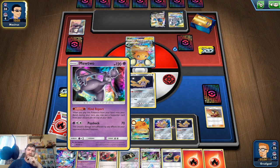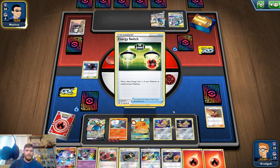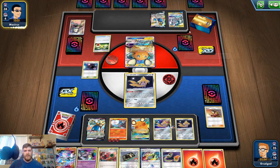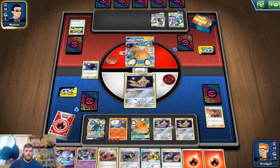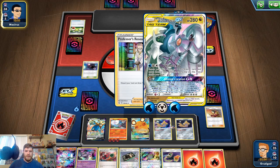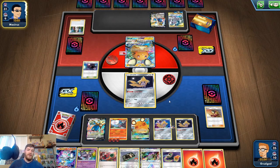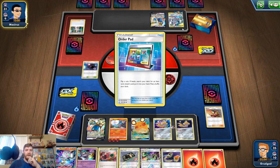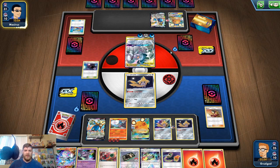So they're going to Altered Creation — which means they don't get to attack, which is perfect, which means we can knock them out for three prizes. They are 280 HP so we need six fire energies. We got two, and the Fiery Flint. We're looking pretty good on the energy to knockout ADP.